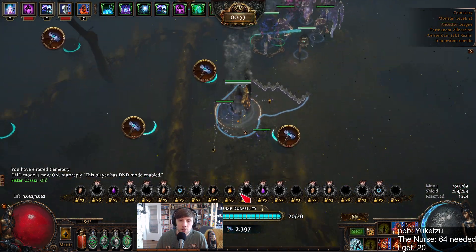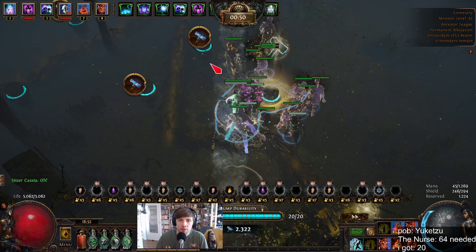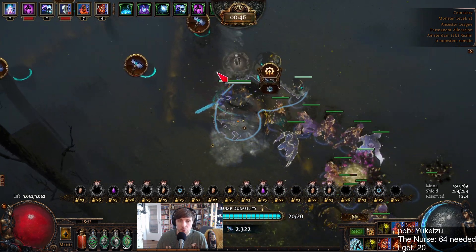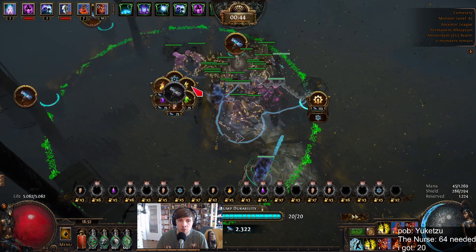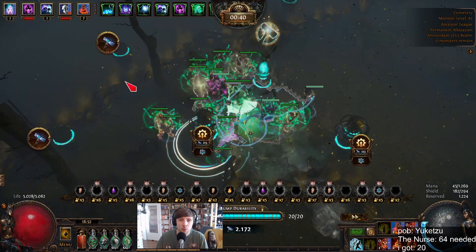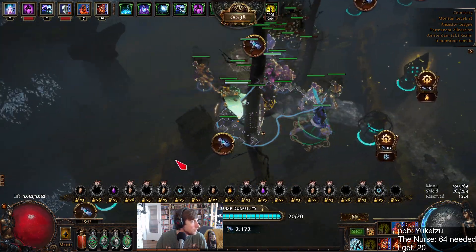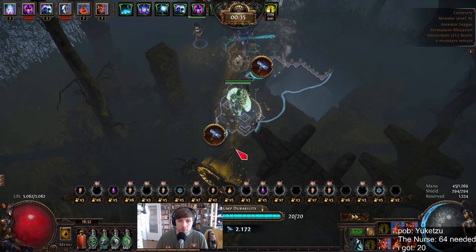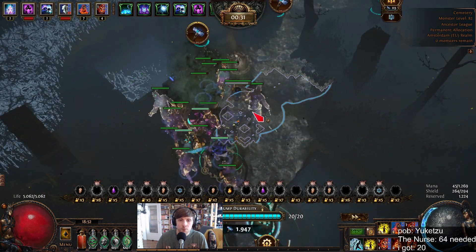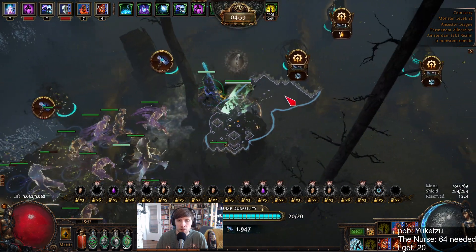You want a build that is slightly tanky. Here we have a fizz, so we cannot really stun him. So we're just doing two freeze and one fire. Here we do freeze, we do stun. We'll upgrade them and then we go.